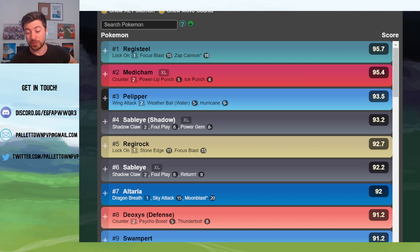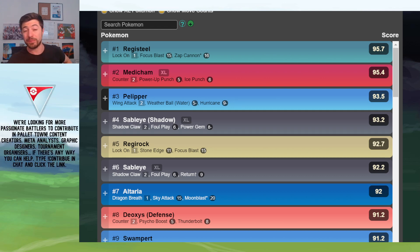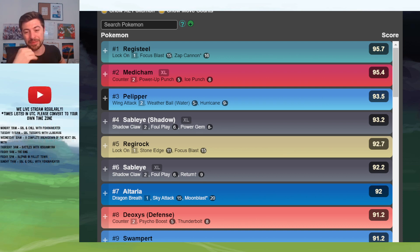Next up, we've got Pelipper, which we've mentioned already. It is your Flyer that just spams out those Weather Balls. It beats a Swampert very, very comfortably. It can beat Medicham pretty well. And it also can, in some circumstances, flip the tables against a Registeel — though things have got to go right. You can't get Zap Cannon debuffed, and you've got to spend two Shields often. But there are win conditions there for a Pelipper against a Registeel.